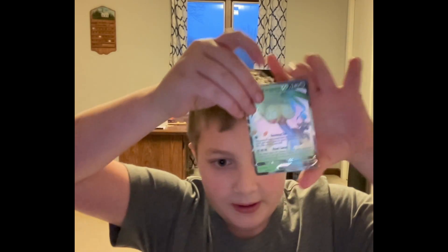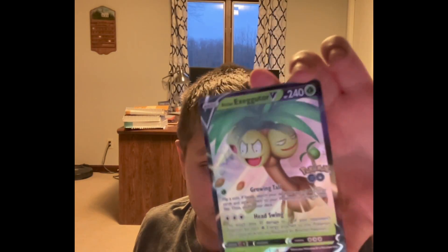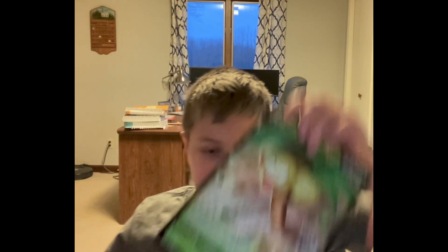Feeling generous, I guess. And then this right here — we got the Alolan Exeggutor V Pokémon Go card. Thing's pretty sweet, I think. I think this is about five bucks — I might be completely wrong, but yeah, it's pretty cool. And then obviously it comes with the Jumbo card — also pretty cool, probably similarly priced.